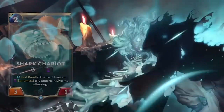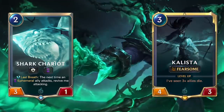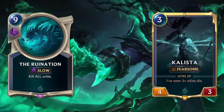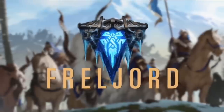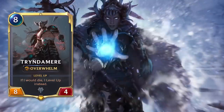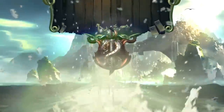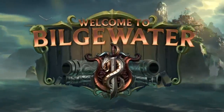Shadow Isles is the spooky faction, with lots of ways to profit from your own allies falling in battle, as well as hard removal and board wipe effects. Freyord — fight the cold with unity and big creatures, with lots of ways to synergize and ramp up to game-ending allies. More factions are added with new updates and expansions.